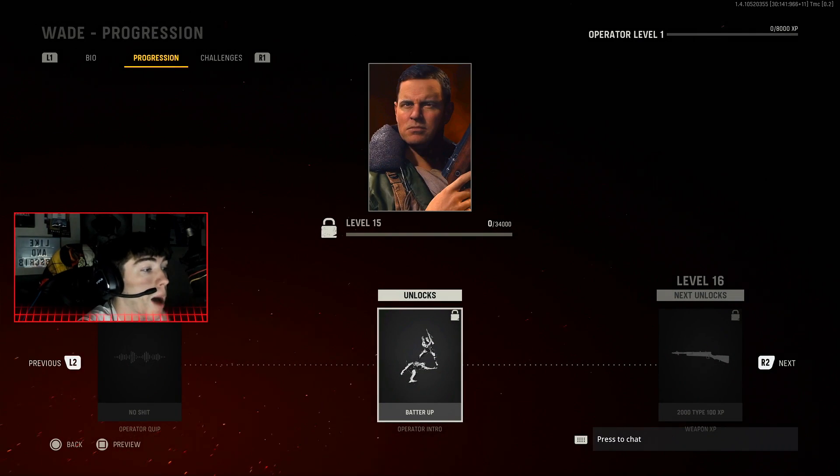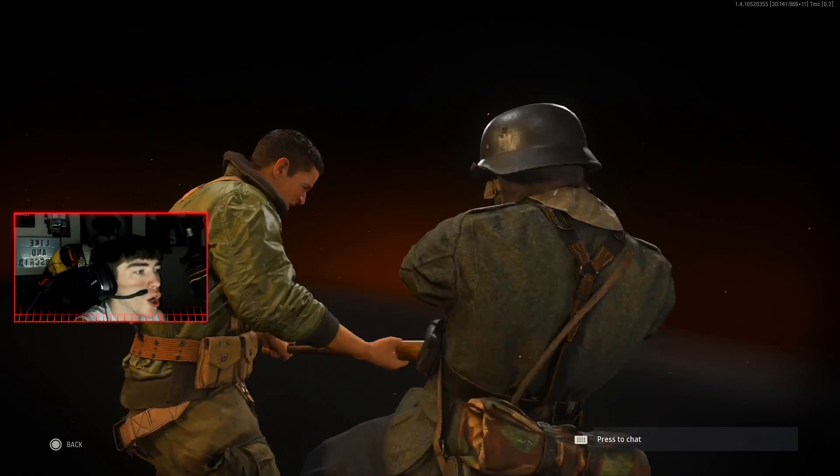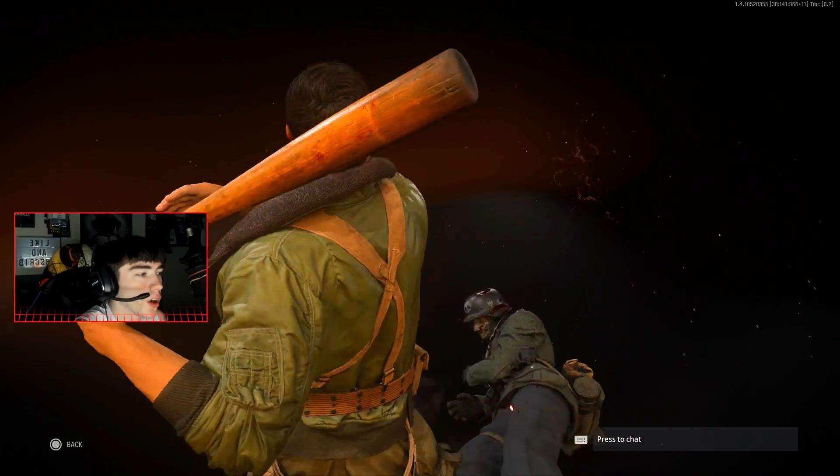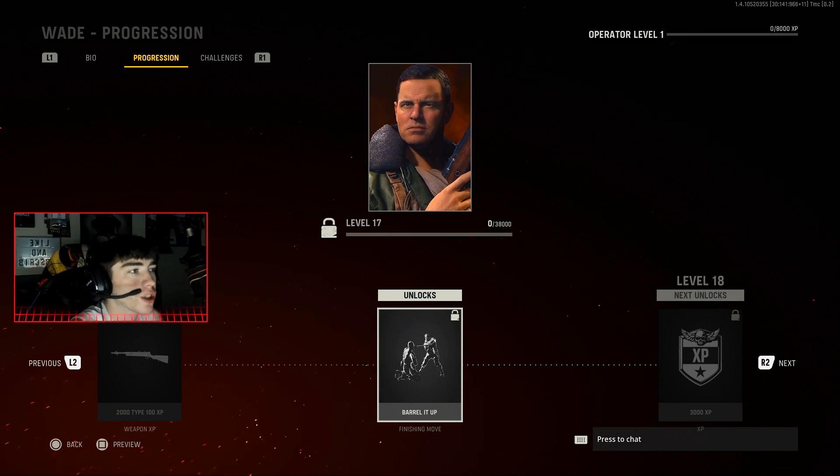This is an operator intro — I think that's what plays when the game first starts. And the finishers are actually pretty cool. You can use them with any operator, so once you unlock a finishing move you can switch them out by selecting it on the finishing move screen.